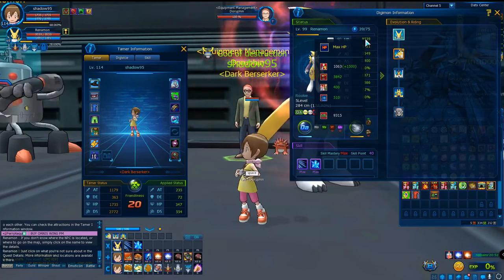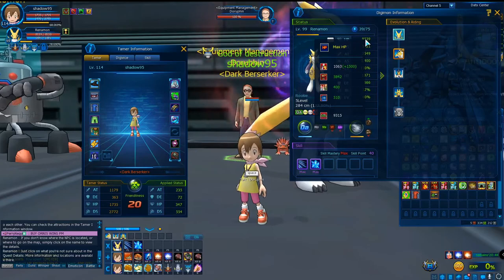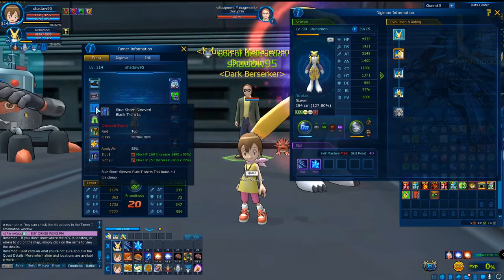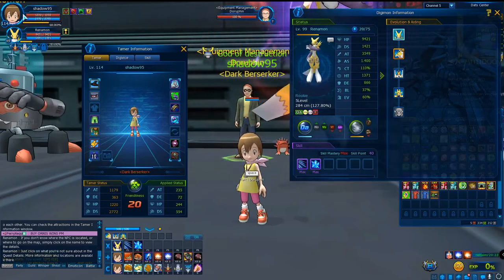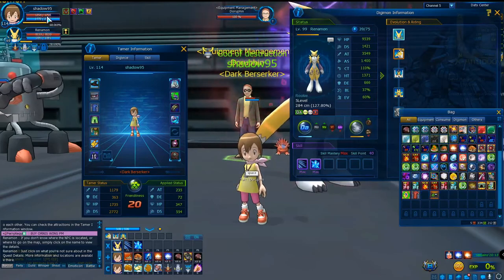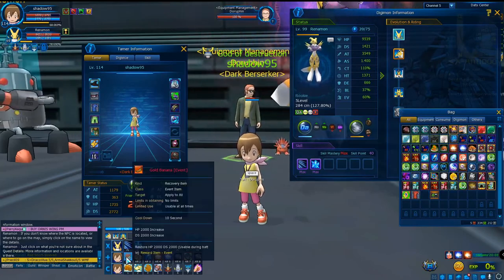Right now I have 9,539 HP. My shirt has pretty strong attributes. If I remove it, the Digimon's HP only changes by about 100, but the tamer's HP changes much more — for example the tamer had 1,220 HP, and with it equipped goes to 107,035. So most of the clothes buff goes to the tamer, with a smaller bonus to the Digimon.